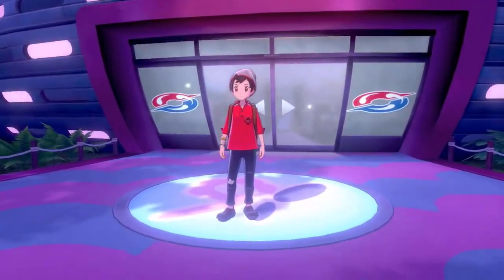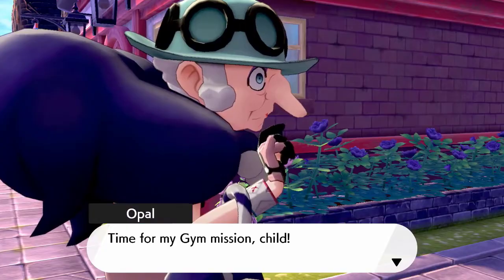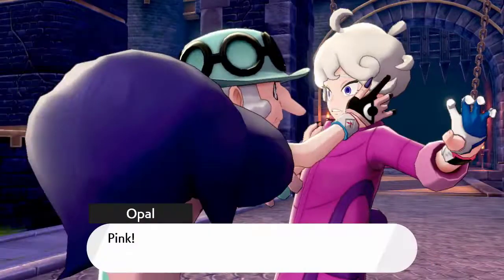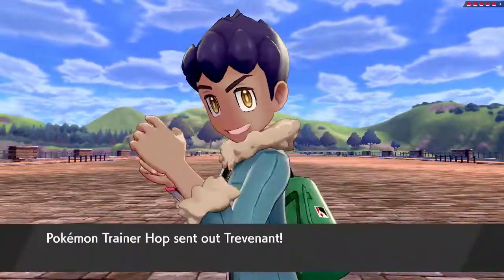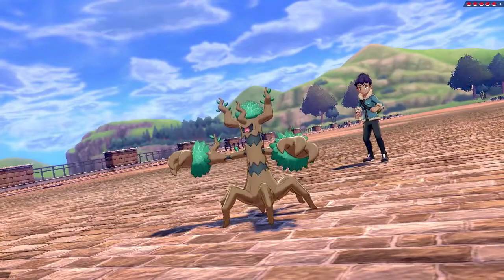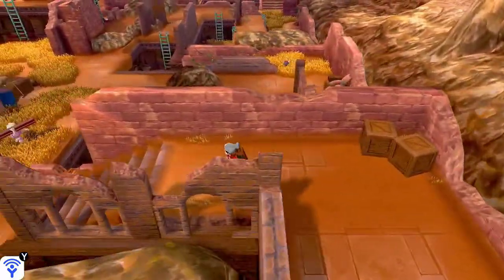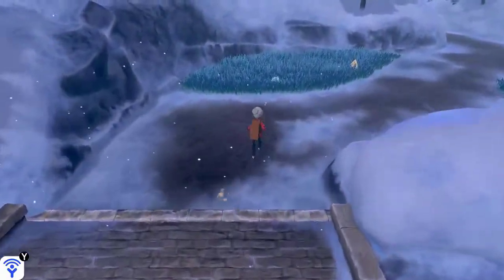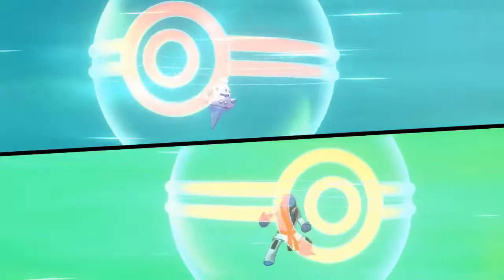Opal asked us to accompany her back to Hammerlocke, so of course we helped the old lady cross the street. When we finally get back to Hammerlocke, Opal kidnaps Bede because they obviously shop at the same store and they go off training together or something. Hop and I then have a battle outside on the bridge where I'm able to pull out the victory, but let's be real — I was obnoxiously overleveled because of Opal's gym. We then go through Route 8 and enter the tundra city known as Circhester. I caught a Vanillish and get ourselves Bluebop the Sirfetch'd from an NPC named Grimm.